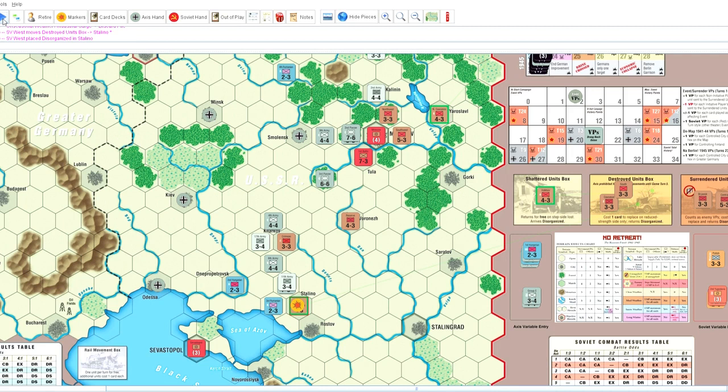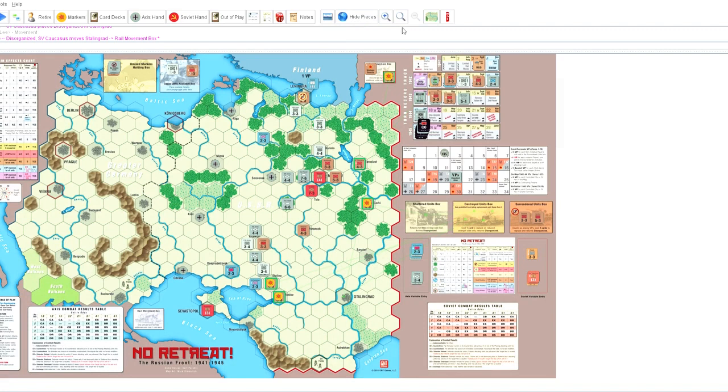I've got some forces there, but it's looking pretty lean in the south — I've got to be very careful. I'm going to replace another unit, put him in Stalingrad, and hopefully with a bit of movement I can get things in a much better spot. I move the unit from Stalingrad into the rail movement box — it gives me the flexibility I need. I'm probably going to put him in the south because that's where he is most needed, then begin to advance on the German troops to hold that line.